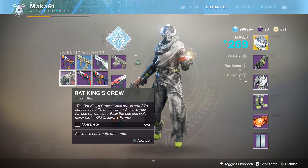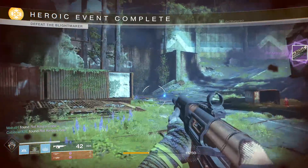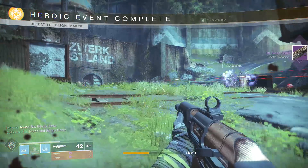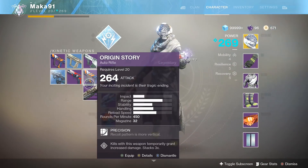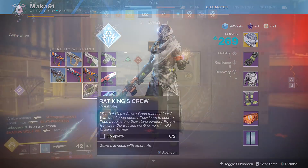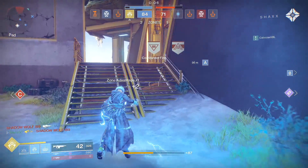The second step will require you to complete two public events. I would recommend that you stay on Earth and just find whatever is available. You'll want to make sure your fire team is working together here and you'll need to have patrols unlocked already.